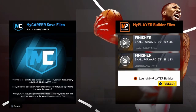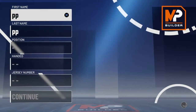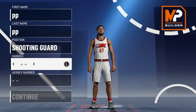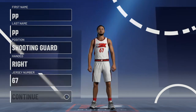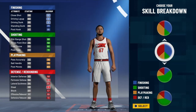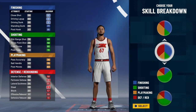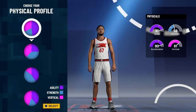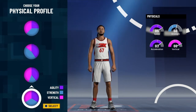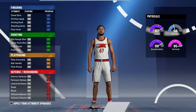I wasn't happy with the attributes — I tried to make this build again on small forward and it was not the move for me. So what I tried to do was go with shooting guard, made him six-foot-nine as well. Of course I went with the finishing and defensive pie chart, and for the physical I went with the vertical pie chart, same as I did for 2K20.